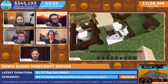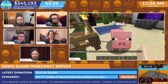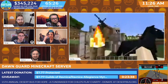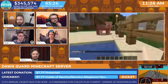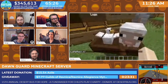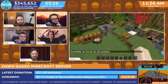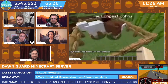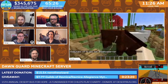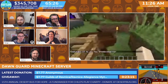It has no rules other than a code of conduct. Everyone who works on Dawn Guard — every volunteer, every guest, everyone on camera, everyone behind the scenes — exists in the world in some form as a randomly selected animal. It's somewhat of a social experiment: what will happen if you just put 15 people on a server together?